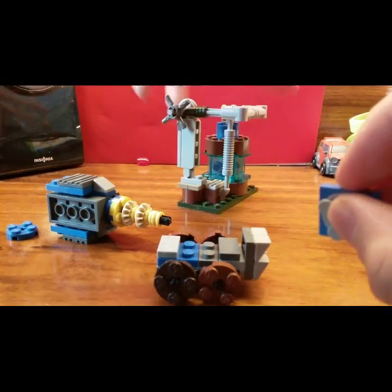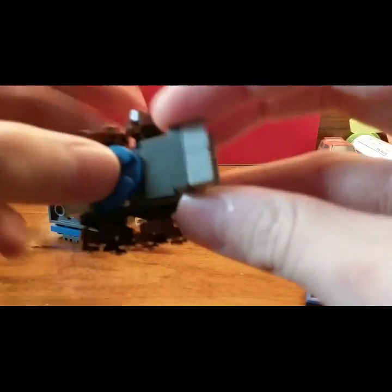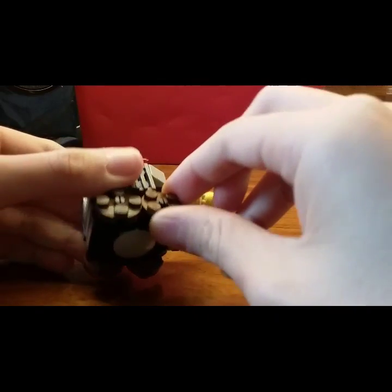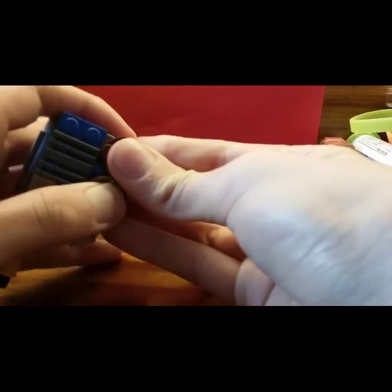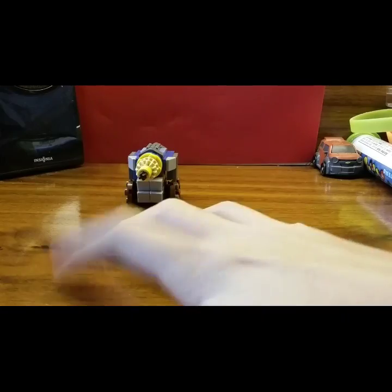If you want me to do a tutorial on Sparky and the elixir collector, you can comment that down below - I won't do it in this video because it would make it too long. The wooden wheels are a little wobbly. You could even make it so that when Sparky dies in the game, it drops a wheel, like in the game. Also, the laser part tends to fall off a lot.